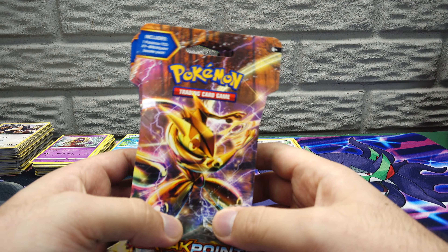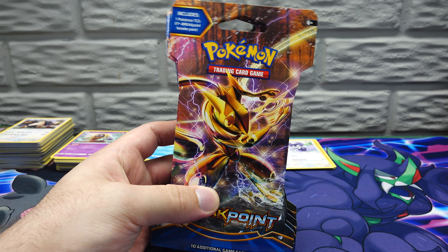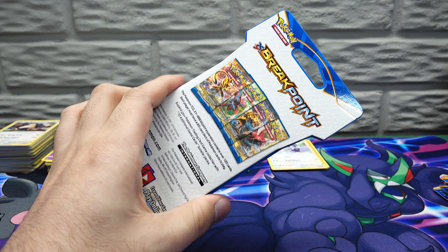We're going to start out with this Grand Ninja Break pack. This is Breakpoint, so the Break cards are in here — those sideways, kind of super-duper fancy ones. First up, we turn out this light.